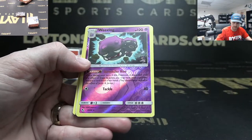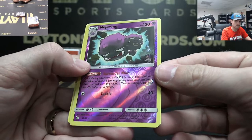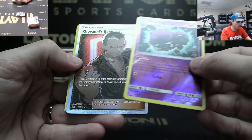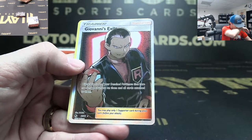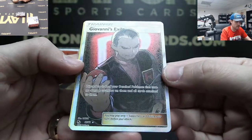Misty's Water Command. Wheezing. And Full Art Giovanni's Exile — nice! Nice Full Art Giovanni's Exile trainer.